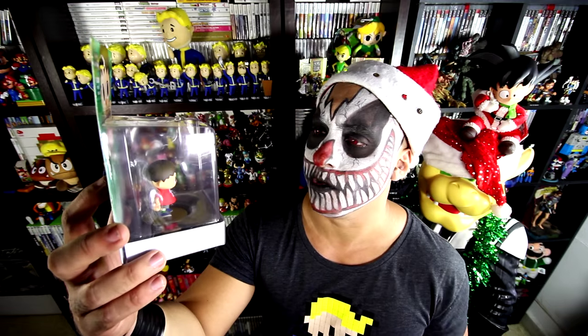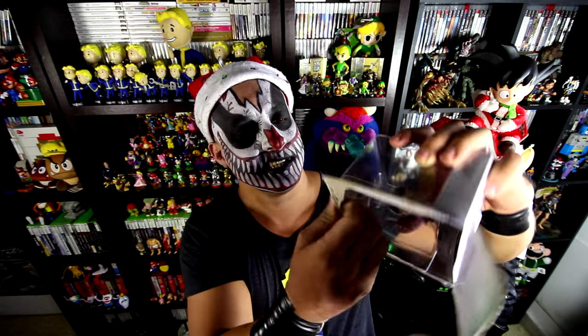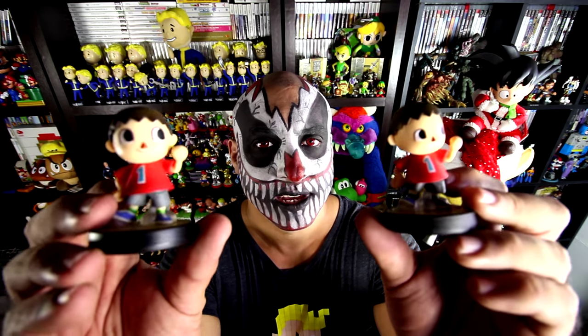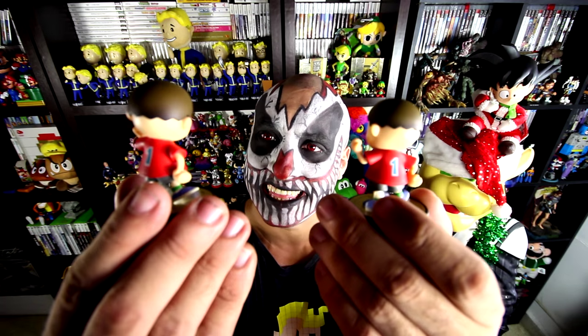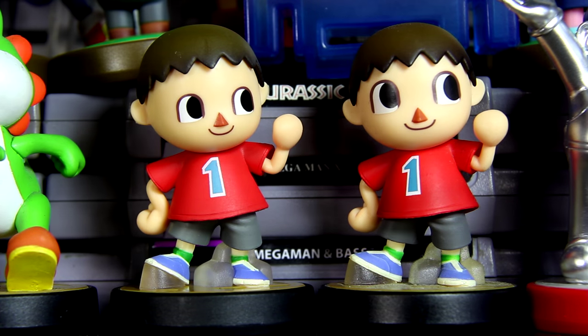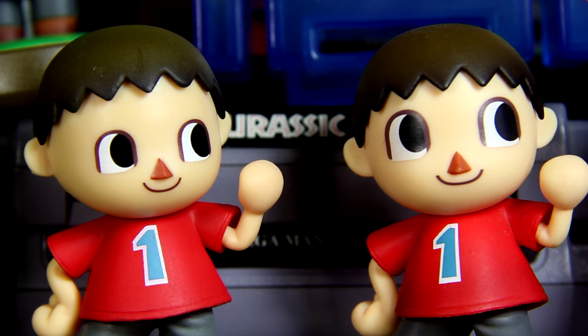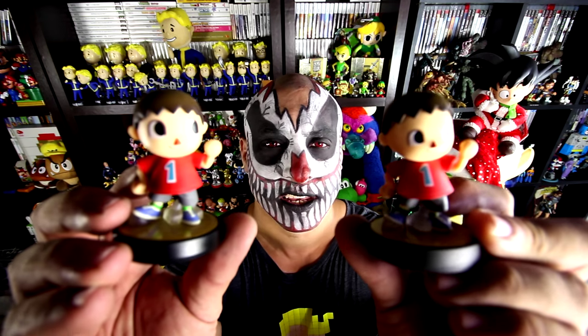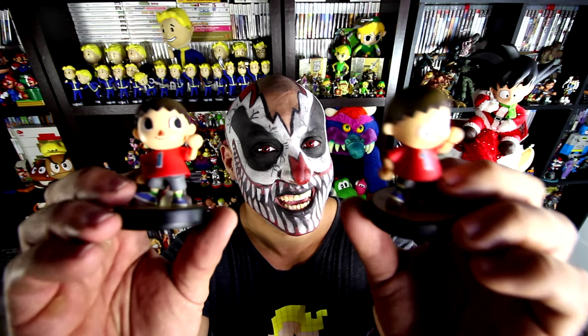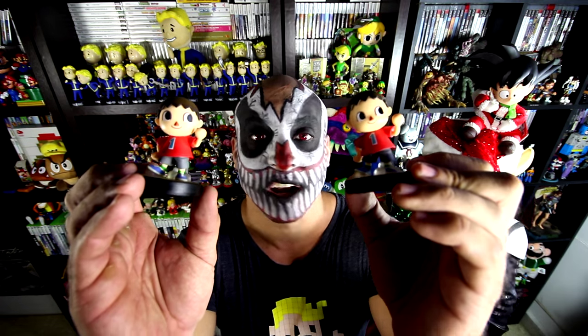I also noticed that this is the reprint and it's a little different — slightly. So let's open it right away. There you have them. Like I said, slightly different — mainly in the eyes and in the hair; this one is a little bit longer. But then again, I can finally commission my Carcamo Amiibo.